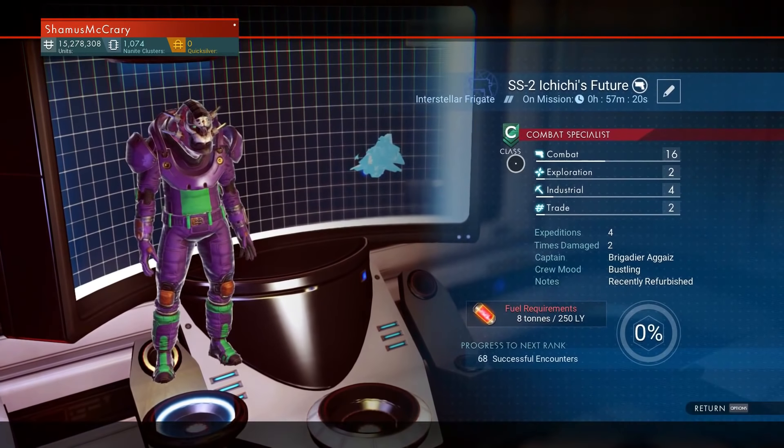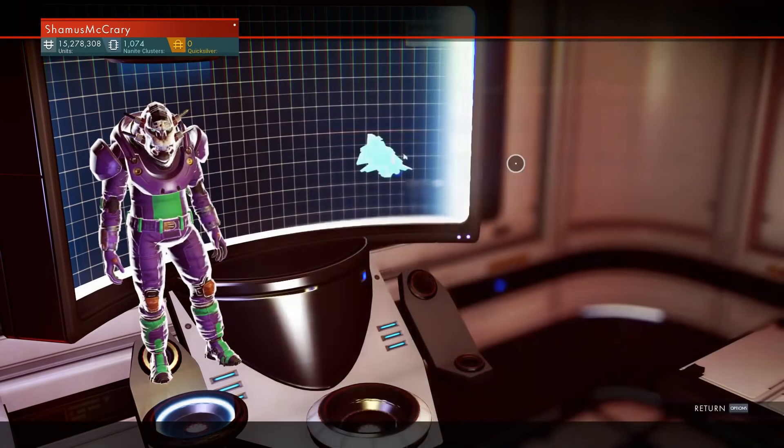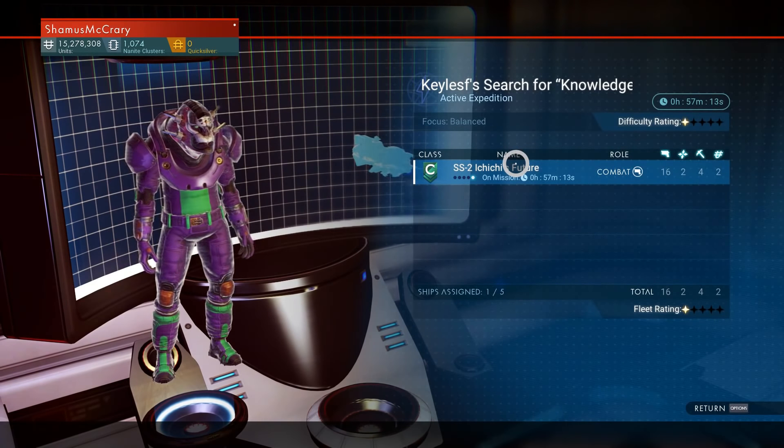And that's how you build the fleet command room on your freighter and how you send frigates out on missions. And then when that comes back, I may have to repair it — we'll see.